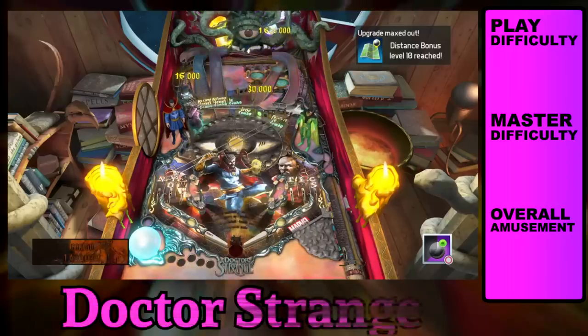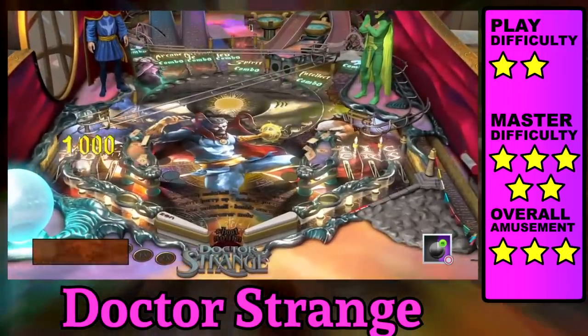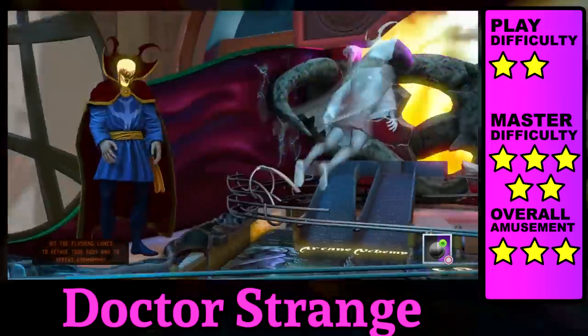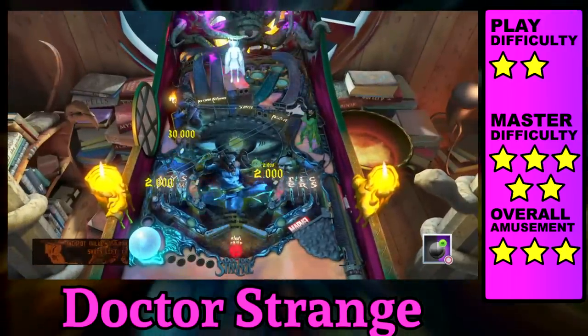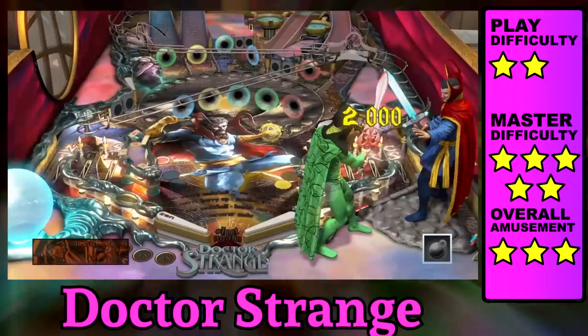The strangest thing about Doctor Strange is how the modes are selected. There's four pairs of panels that open up different colored sinkholes. Each of these activates a different two-part mission, which essentially means eight missions. Some of them are tough, but none of them are particularly memorable, except maybe the portals.